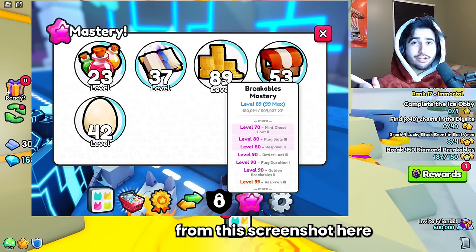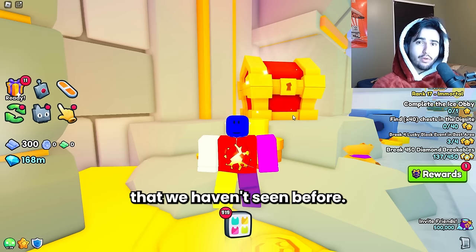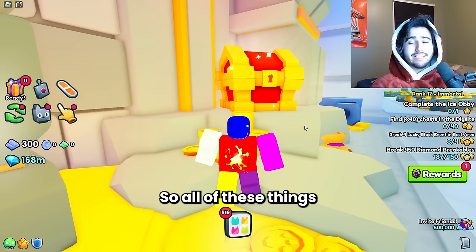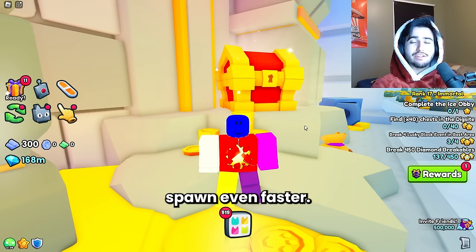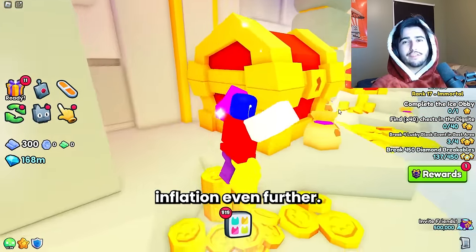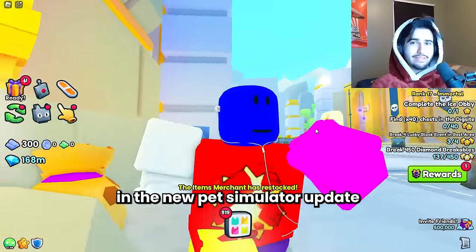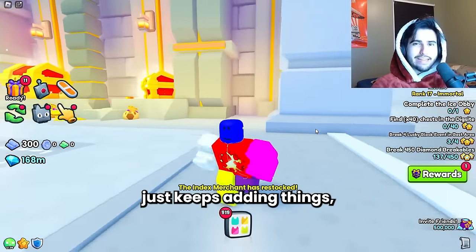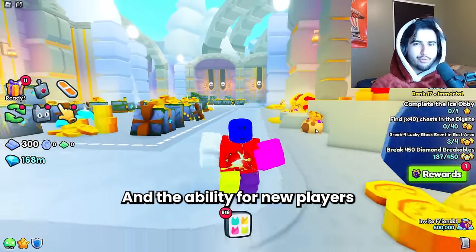As you can see from this screenshot, in the new breakables mastery there are a couple new perks we haven't seen before: mini chest loot, better loot, and respawn. All of these things are going to make drops even more common as well as having breakables spawn even faster. All this stuff is going to combine together to make us grind even faster and drive inflation even further. If you watched the last video, you know that we need some diamond sinks in the new update if we're going to stop this level of inflation. If Big Games just keeps adding things that make grinding quicker, we're just going to see prices soar.